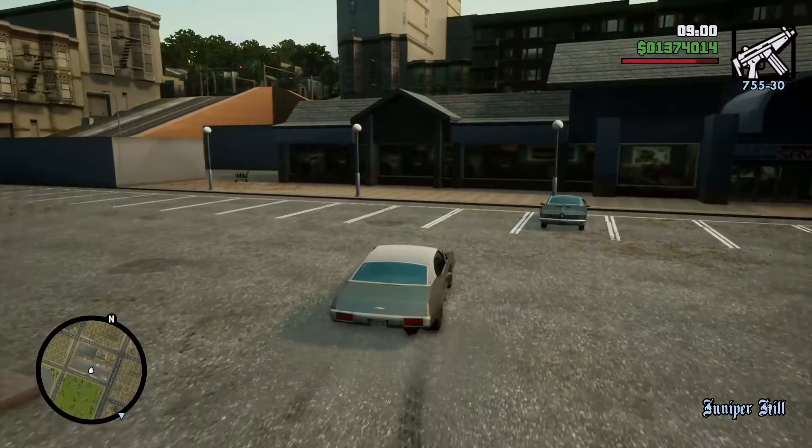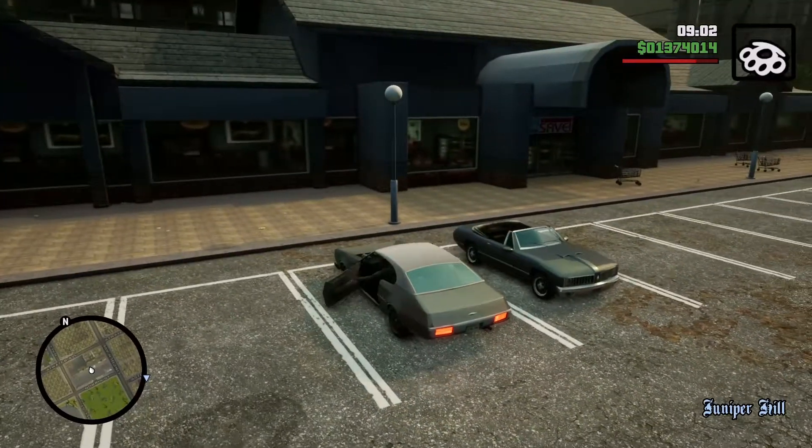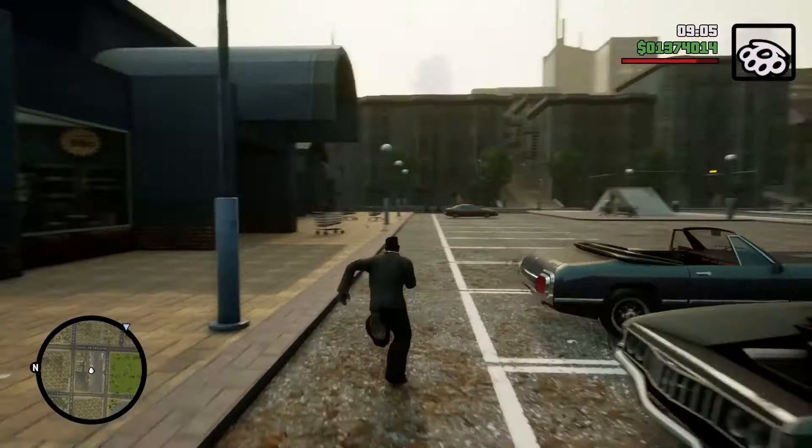The Stallion is one of the wanted vehicles for Vehicles 2. You can also find it driving around the city.